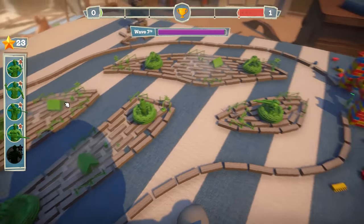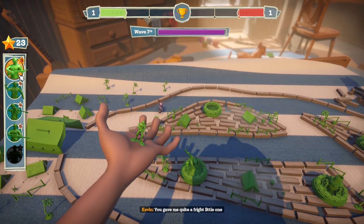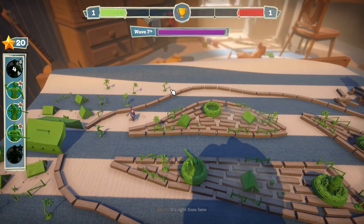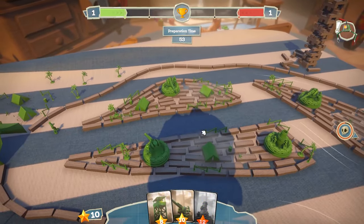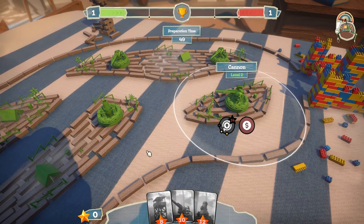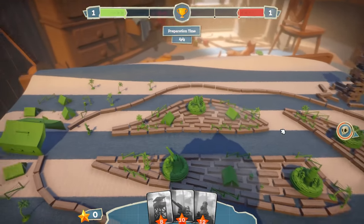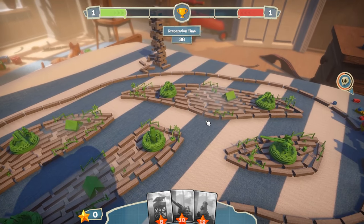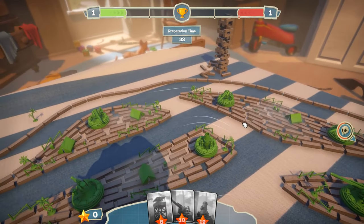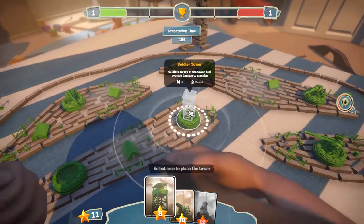We're about to get a soldier in — let's just do a normal soldier. We have 20 stars — we're gonna put a cannon back there and then upgrade one of these front ones. There are cosmetic changes! We got a new enemy — I don't have any stars, I wasn't paying attention. How much can we sell this guy for? Six — let's sell him and hopefully be able to cover here.